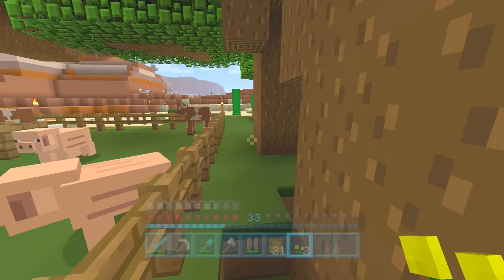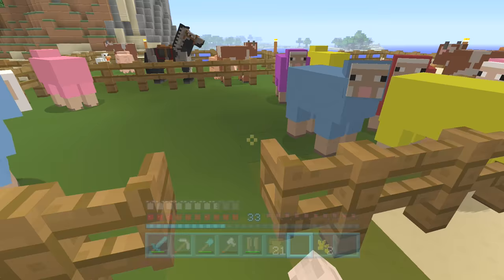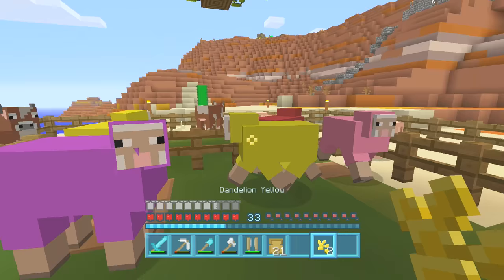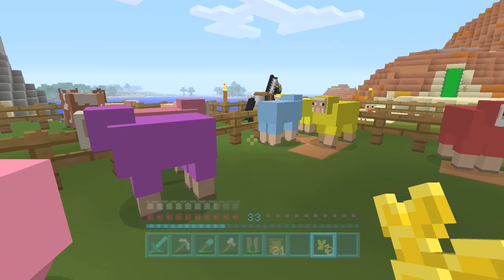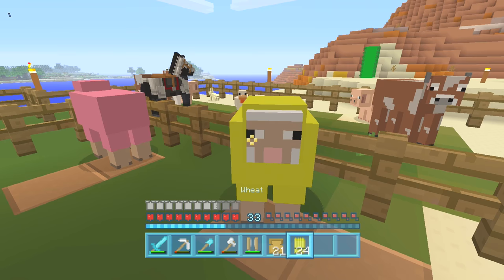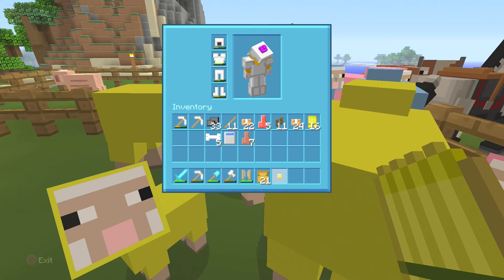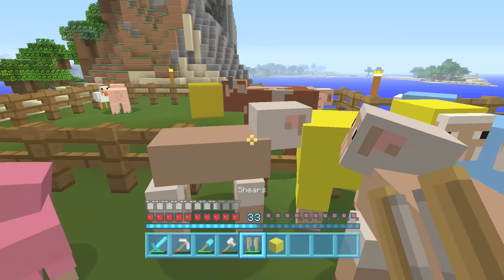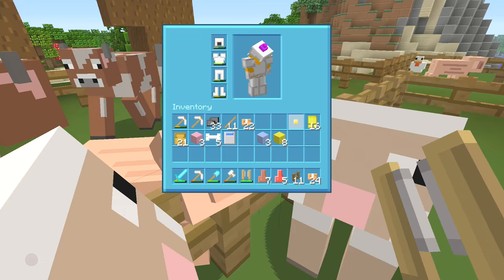I've got plenty of sheep in there, and every time I walk past I can shear them. I did spend the whole last episode getting a bunch of wool and shearing sheep, but that's not going to be a common theme in this series — it's just because I need to do it now. I've put all the wool and dyes in the temple, so I'm not going to bother going over there. We've got two yellow here, two pink, and two blue. Let's turn the purple and red ones yellow.